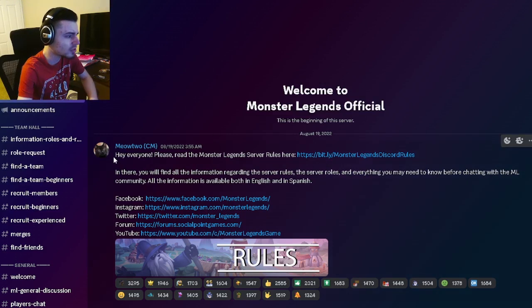The first thing you need to do is join the official Monster Legends Discord server. This Discord server is actually in the game. All you need to do is go to the chat area, click on the top left tab, and then click join. You will be brought to the rules and information section. Make sure to read all of the rules first, then go to the team holo section and look at recruit beginners, recruit experienced, and recruit members.